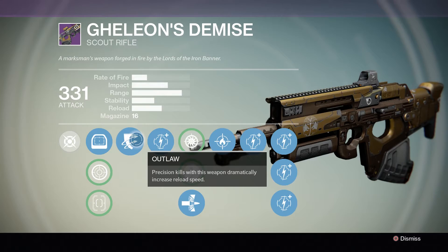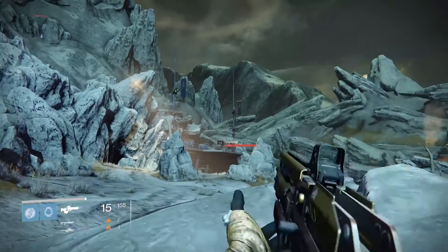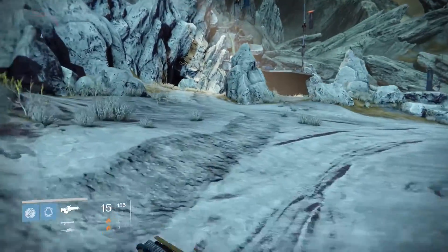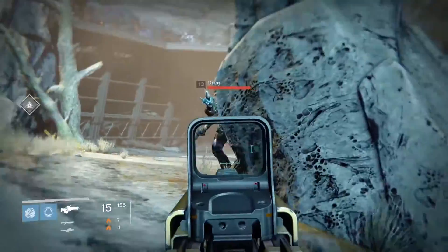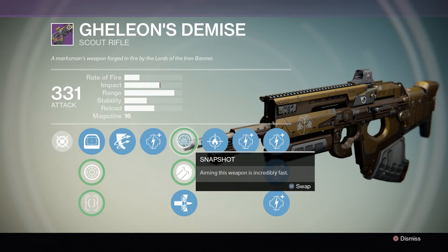Moving next we have Outlaw — this is my second favorite perk for this weapon. Precision kills with this weapon dramatically increase reload speed. This perk combined with the Iron Regalia Sleeves is amazing; it's a perfect combination with Quickdraw.